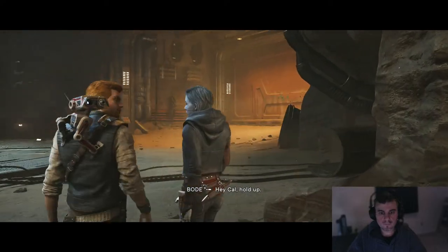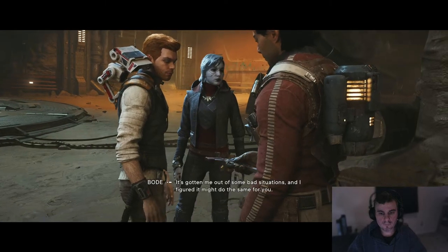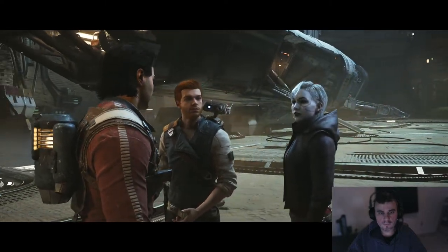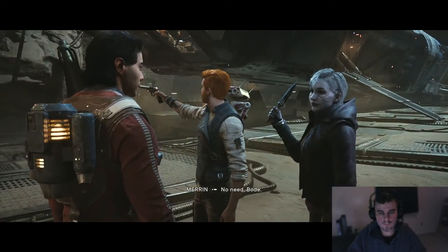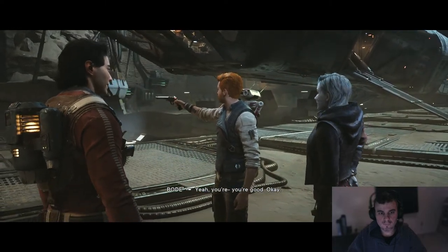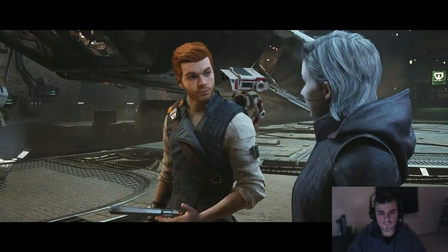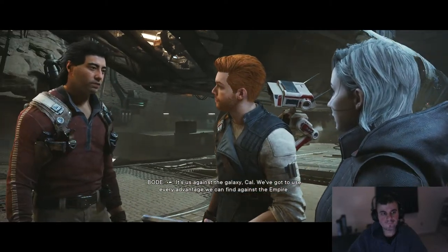In-game: 'Hey Kal, hold on. I've had this since I started freelancing — it's gotten me out of some bad situations, and I figured it might do the same for you.' 'It's Maron, right?' 'Well, I could get another one if you think you might want it.' 'No need — both. Yeah, you're good.' 'Your master always frowned upon using blasters.' 'You once said it wasn't the weapon that makes you a Jedi.' 'It's us against the galaxy, Kal — we've got to use every advantage we can find against the Empire.'